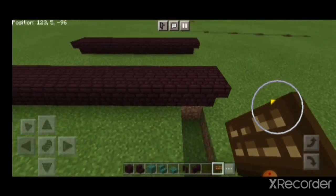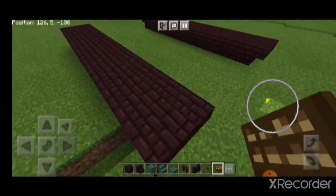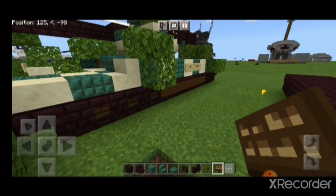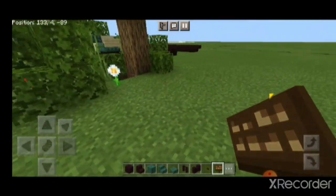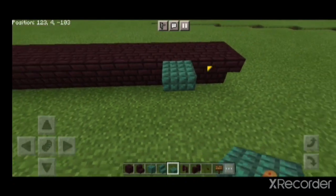So this is a nether brick, 2x12 wide — you're gonna copy this with a 5-block space between. This is the tank tracks, the tank treads. Now you're gonna put slabs under it, like this.